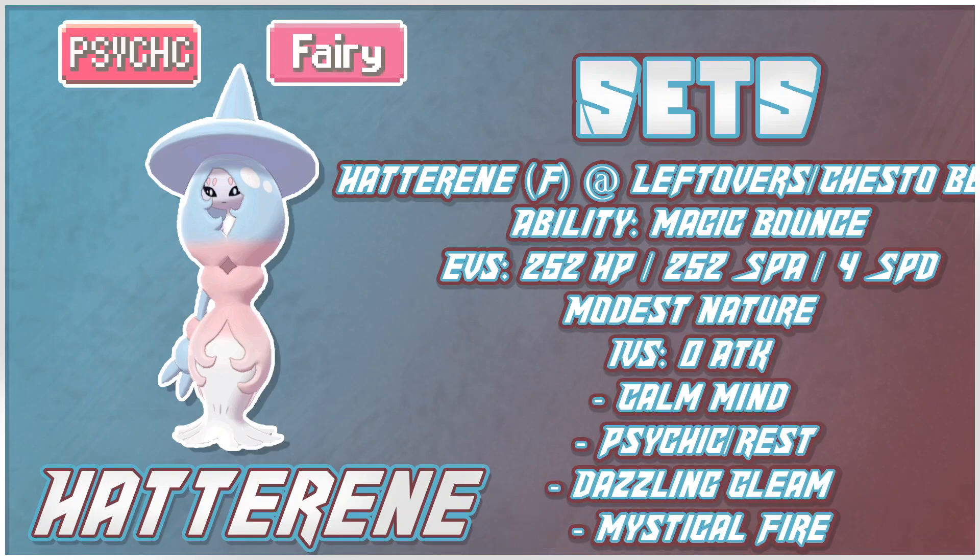Next is a Calm Mind set — whether that's Leftovers with three attacks, or a Resto Chesto variant. Calm Mind gives yourself back to full without sacrificing coverage. Calm Mind with three attacks — Psychic, Dazzling Gleam, Mystical Fire — is a very viable option depending on the defensive matchup. You can also take out one of those moves for Rest and slap on a Chesto Berry, really letting this thing boost up and give your opponent a lot of trouble.